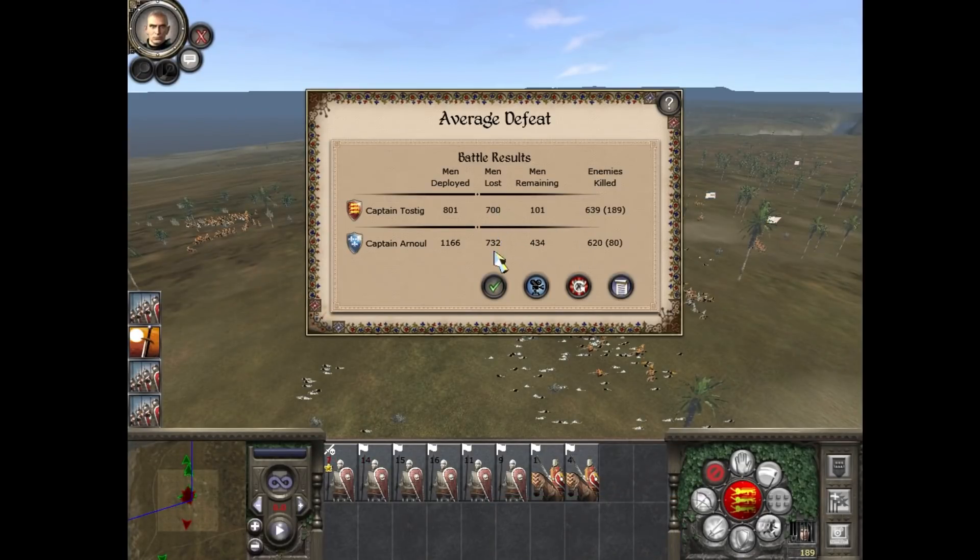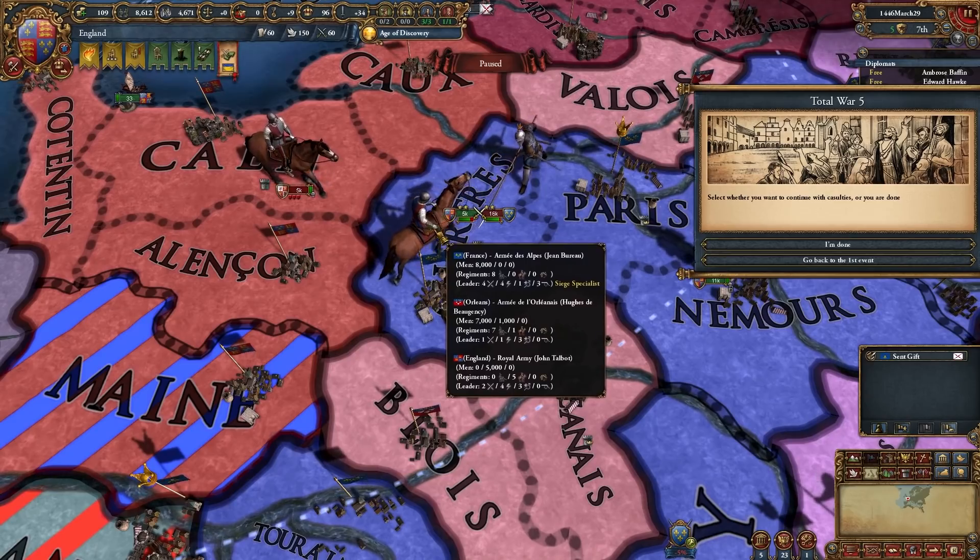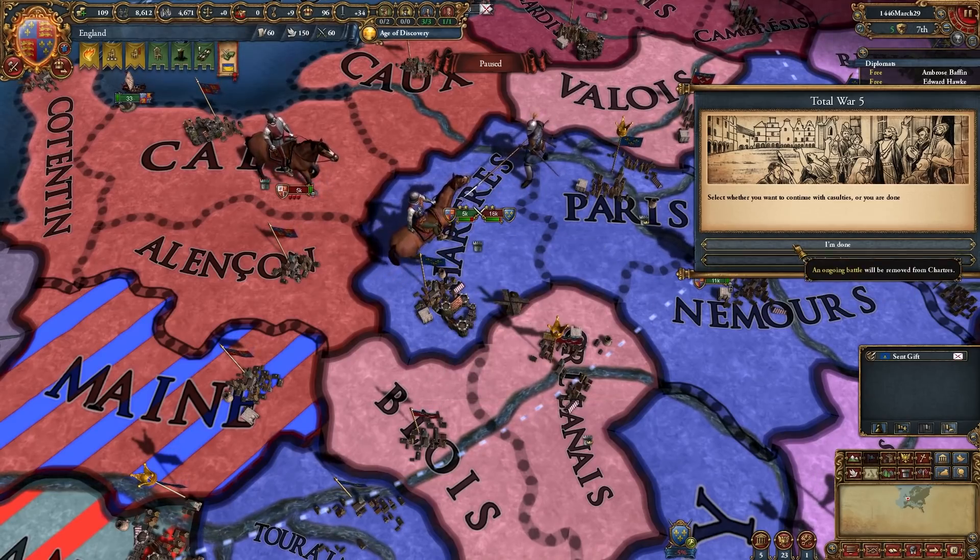That's a lot of men lost. He lost more, but I don't know if that matters considering the losses we took. I think it's nine for me and ten for him. That's awful. I've accidentally gotten rid of all my infantry instead of cavalry, but the numbers still add up — whoops.